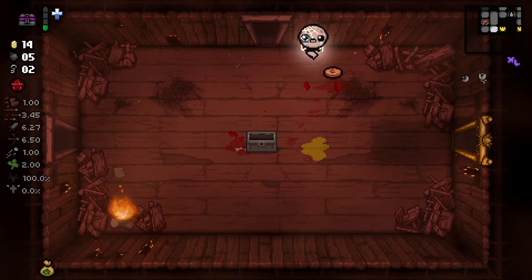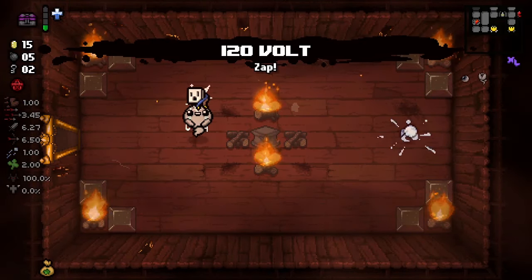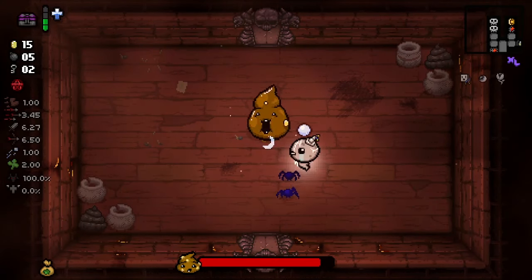We're getting a lot of chests thanks to my extra luck from the box. And we're getting 120 Volt as our second item on this floor. That's pretty good. Let's go fight our first boss.